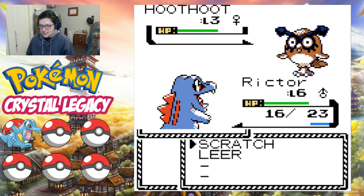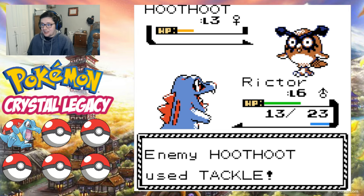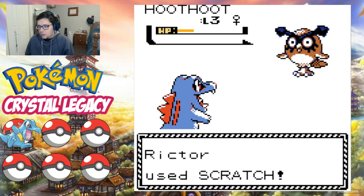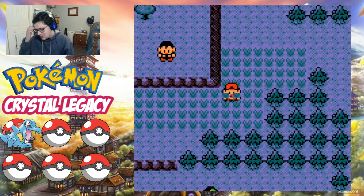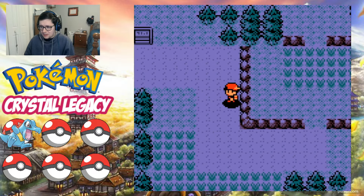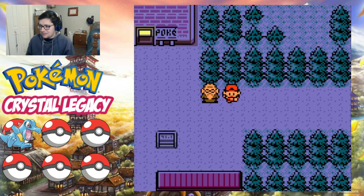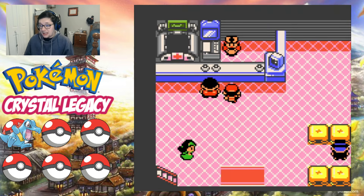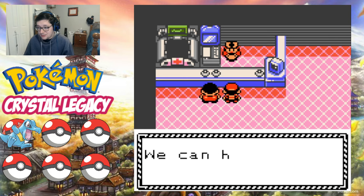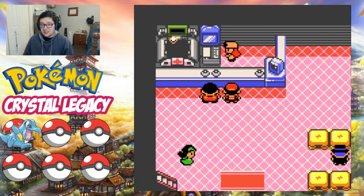Scarlet and Violet has finished with its DLC run since I last recorded. I really enjoyed the Teal Mask update — I thought Kitakami was probably one of the best and most interesting areas out of all the Pokemon world. It's just dripping in so much history, it really feels like you're going to a really cool Japanese small town with some ancient traditions, which is really cool to see. I really love the design of Kitakami and the Pokemon you can find there. Ogerpon is probably one of my favorite legendary Pokemon to come out in recent generations — you just connected with her so much and they did a great job.